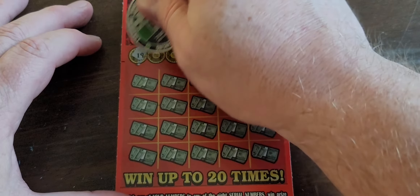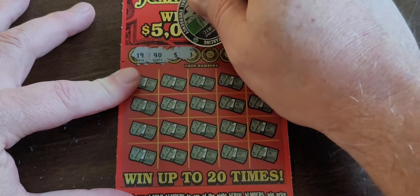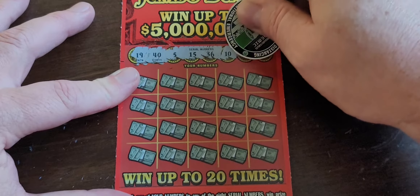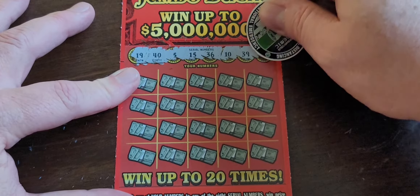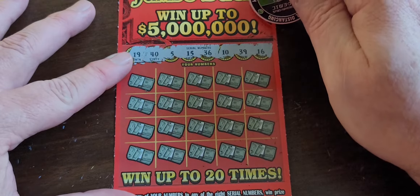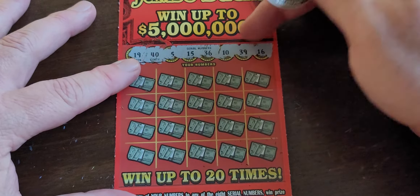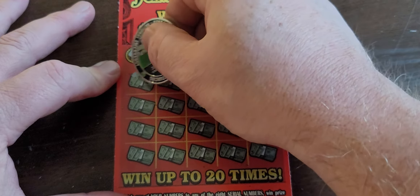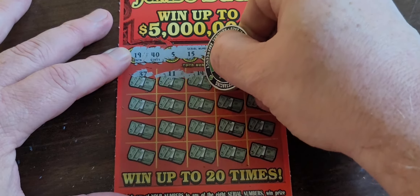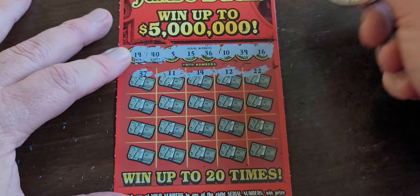Now the Red Millionaire Jumbo. We need 19, 40, 5, 15, 36, 10, 39, and 16. So we need 0, 5, 6, 9. No sevens, no ones, no fours, no twos.